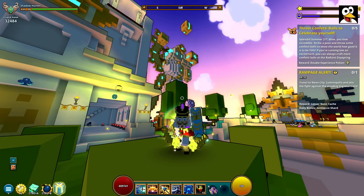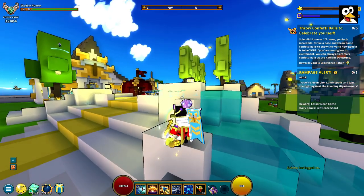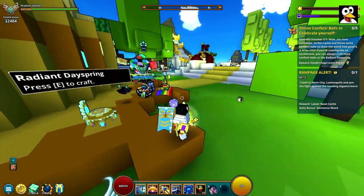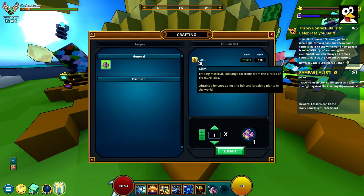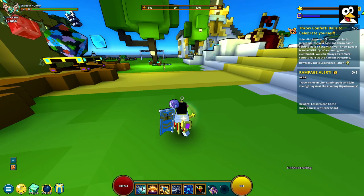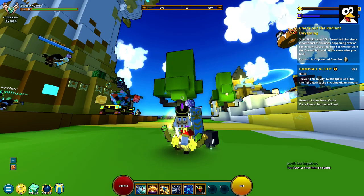Step number two is to throw confetti balls — that's why I said save yours from step zero, it'll save you some crafting materials. We're still in the hub. The Radiant Day Spring is where you craft them, and you can see it right here. I'm going to craft four since I already had one in my inventory, giving me five total, and I'll throw them — one, two, three, four, five. That completes step two.